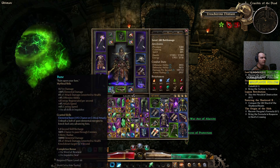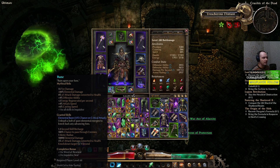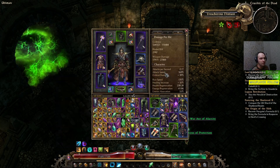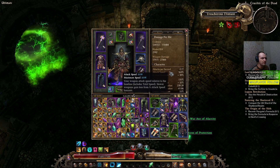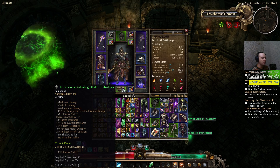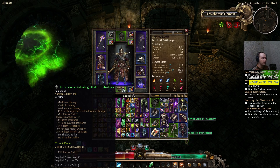For the relic, I went with the Bane for elemental damage and attack damage converted to health — it's a level 60 relic and has been working fine, also giving a little attack speed. For the belt, it's a random belt from cannibals with offensive ability and some resistances.